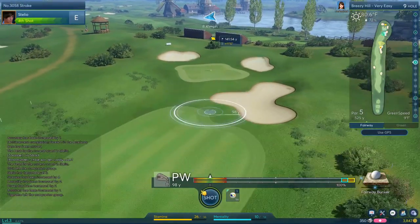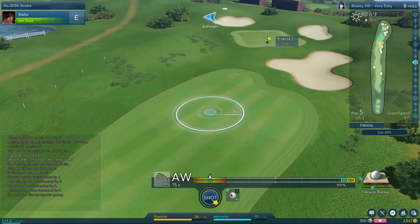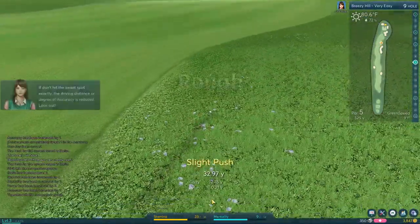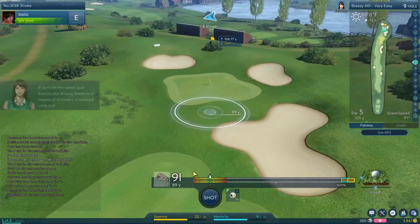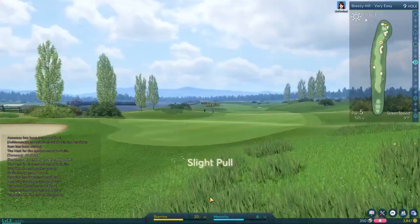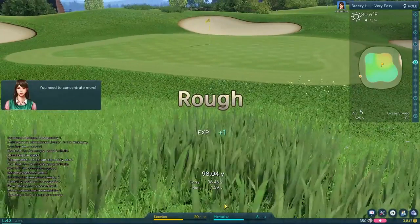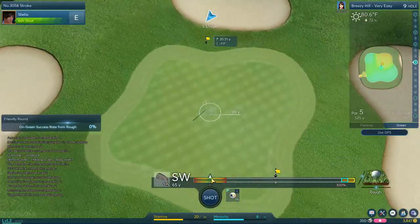Apparently it's gonna make me use a sandwich wedge instead, so let's try the approach wedge — oh, pretty close! Clearly what I've learned from this hole is to never hit it in the bunker because you're going to have a really bad time. Let's see if I can even reach the green out of the rough here. Another bad shot — Stelio is just choking it up on this hole in the rough.